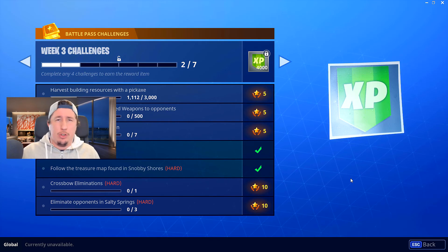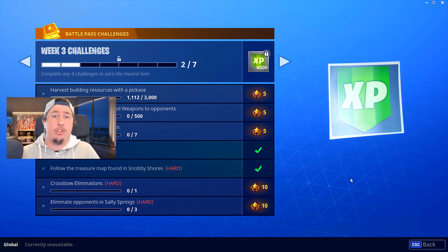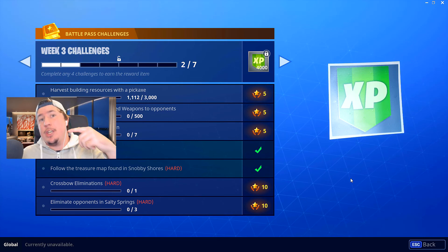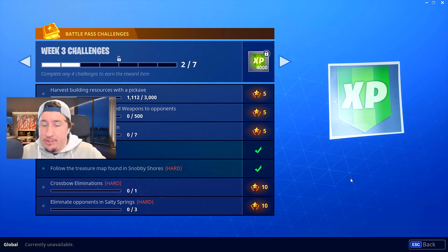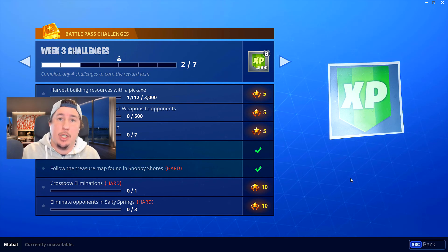Just a quick tip for the crossbow elimination challenge — if you're finding it a little bit difficult and you feel you're not so good with the crossbow, my advice is to go into duos. Don't do this in solos. Go into duos or squads. If you take someone down with a regular gun and they go on their hands and knees, switch to your crossbow and finish them off with it. That will still count as a crossbow elimination.